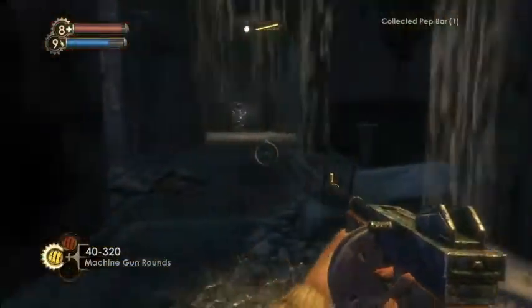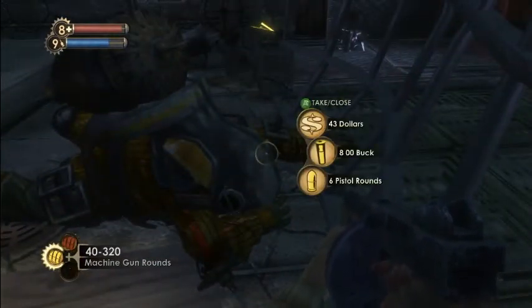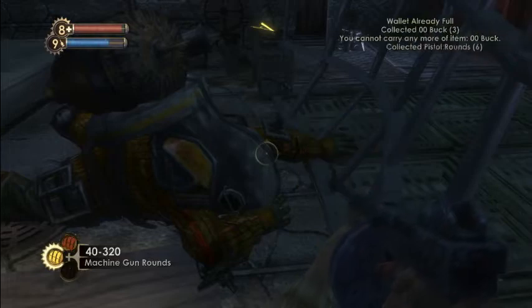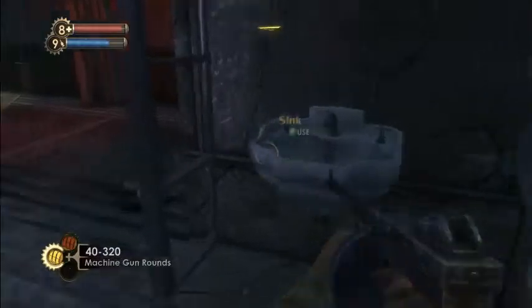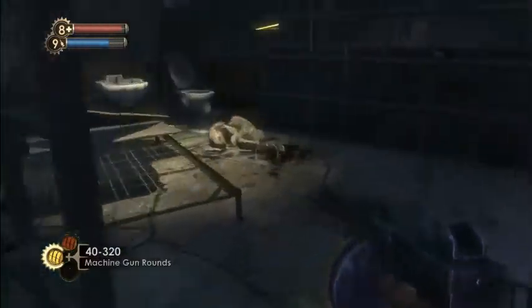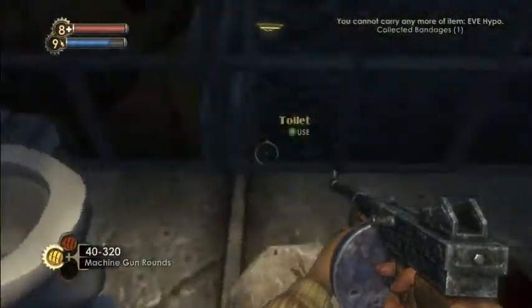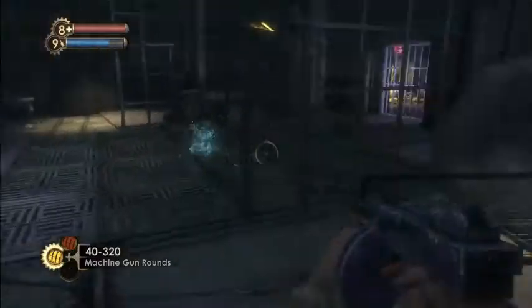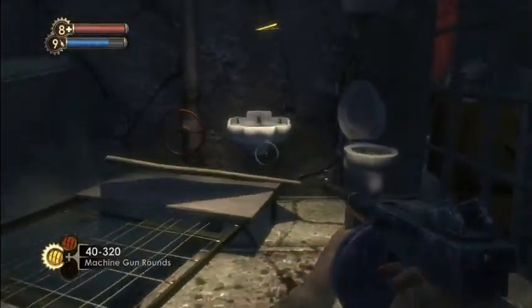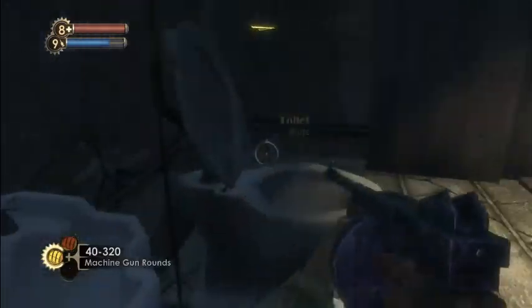Pet bar. $43, eight double-ought buck, and six pistol rounds. A lot of money, but we're full on money. Check everywhere — full on EVE hypo. The game likes to hide little things like this where you can't see it because it's a small item.